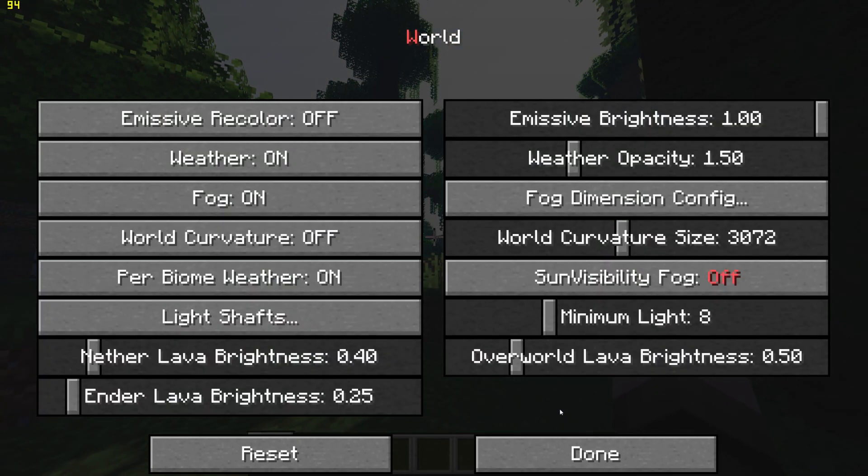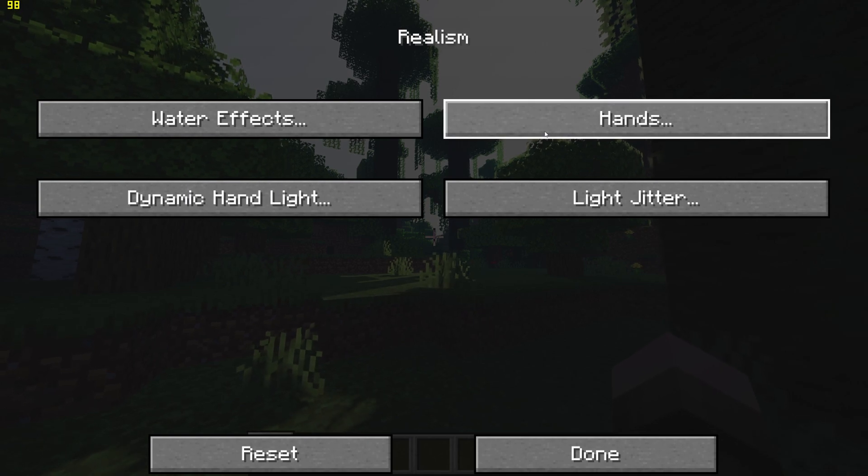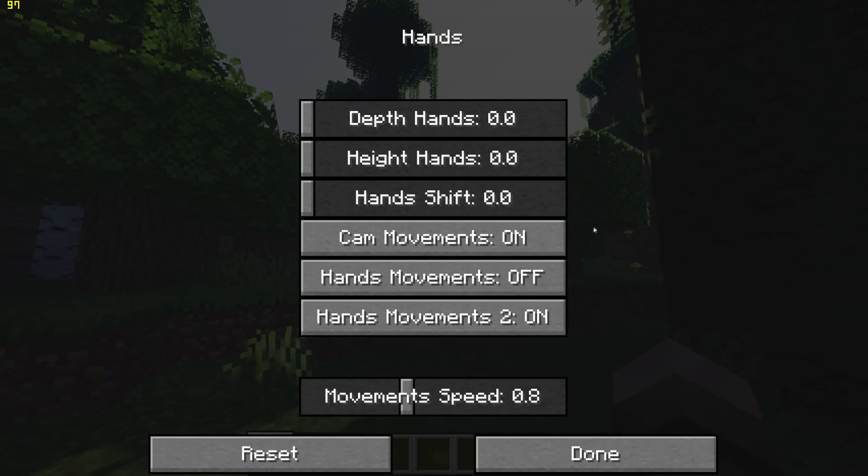And finally, just to make the game more playable, go to Lex Stuff, Realism, and turn off Cam Movements and Hand Movements.